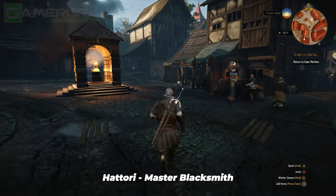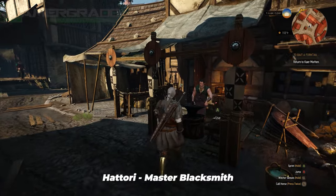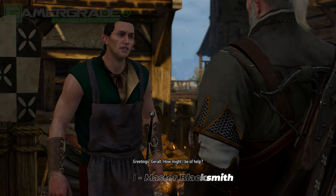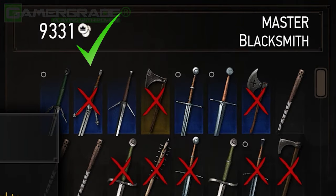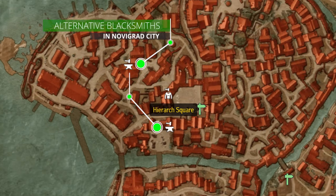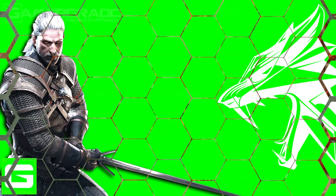Hattori should be your priority blacksmith for selling all your unwanted weapons, upgrades and horse accessories. There are another two blacksmiths located in Novigrad City which will give you the same return on these goods; however, Hattori is far wealthier than the other two combined.